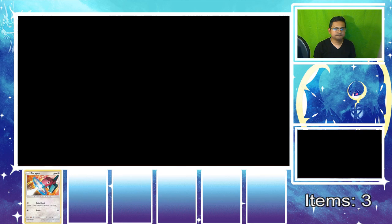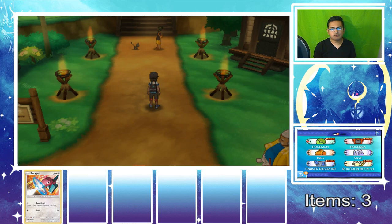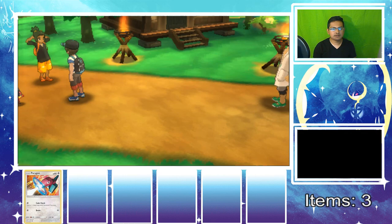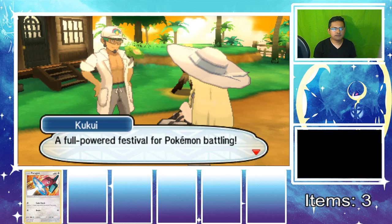I'm going to go ahead and use a Potion just in case. Honestly, I think they recover your health anyway at the festival, but I'm not going to risk it. Lily heals your Pokemon — it's a full-powered festival for Pokemon battling. We battle in the name of Tapu Koko, pitting our best moves against one another in friendly competition to please our guardians.